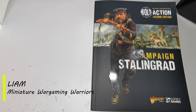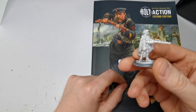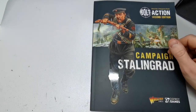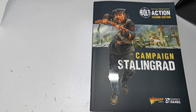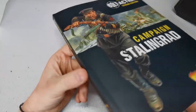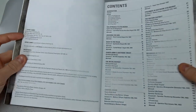Hi there, it's Liam from Miniature Wargame Warriors, bringing you a quick-fire review of the Stalingrad Red campaign book. This arrived late yesterday from Warlord themselves, along with a nice exclusive miniature. It's pretty decent — I got excited and quickly stuck it on the base. There are quite a few sniper options in this book, giving loads of opportunities to make them more deadly.